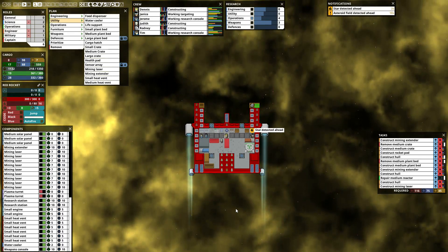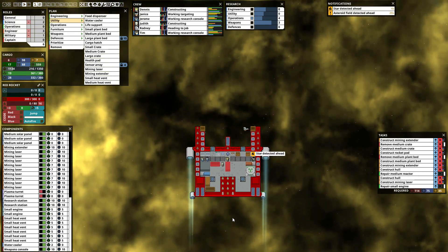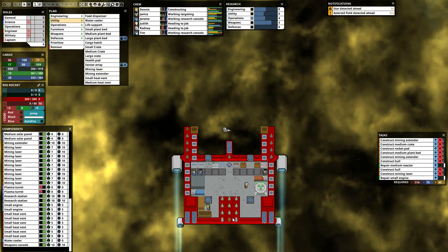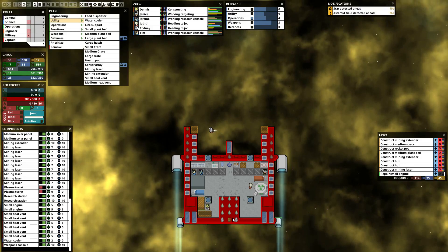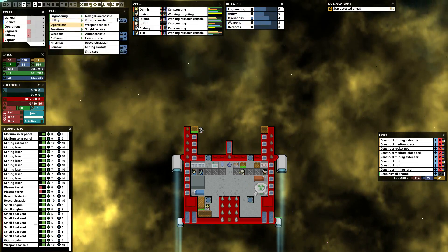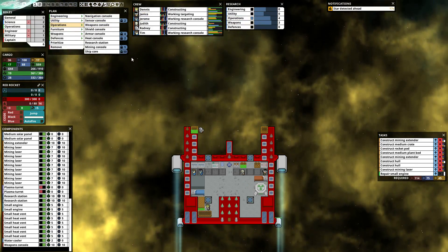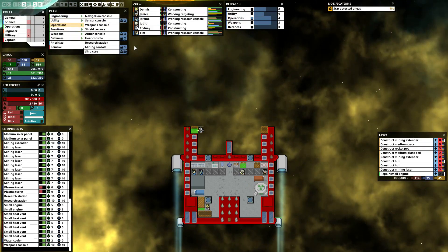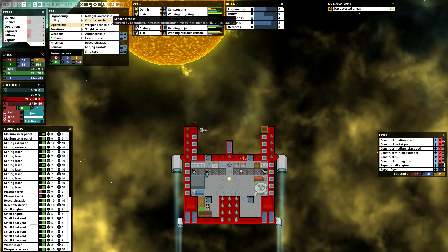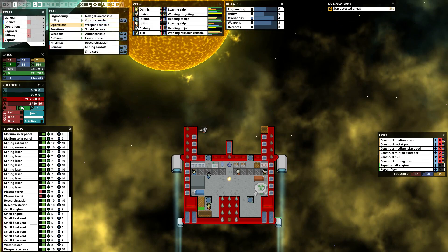Star detected ahead. Alright, they're done. Build them up down at the other spot. What are we researching? Operations. Armor console, heat console, mining console, chip core, sensor console. I guess sensor console — get a number on there.